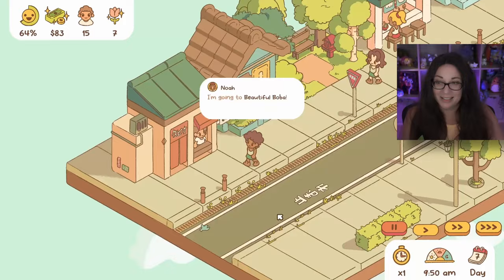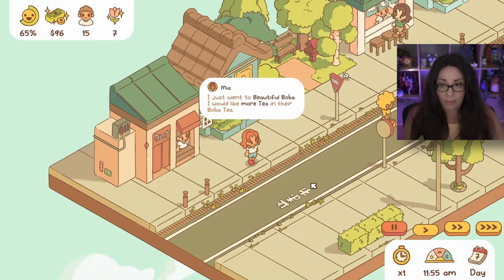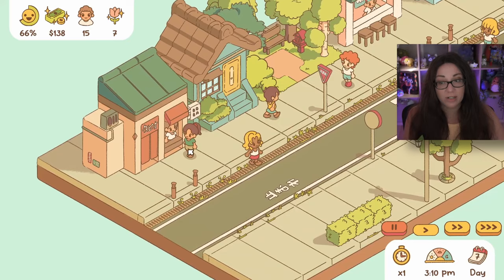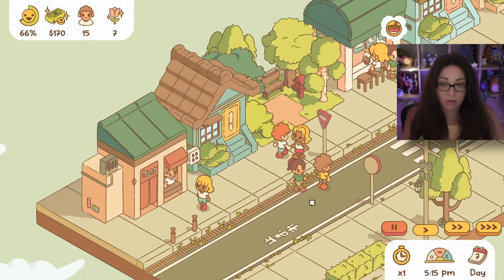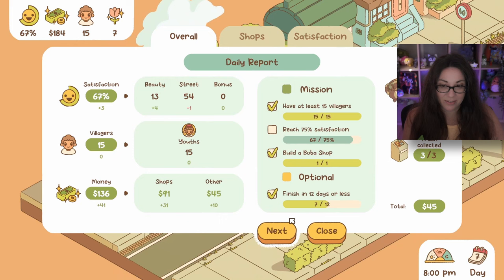I'm going to Beautiful Boba. Villagers say: 'I would like less cream' and 'I would like more tea.' So let's minus the cream and add tea. One says 'price feels low' - I was nervous about that. Another wants more sugar. So the plan is: remove the cream, add tea, add sugar. Nobody likes the cream - nevermind, can't win them all, but we know what to do now.